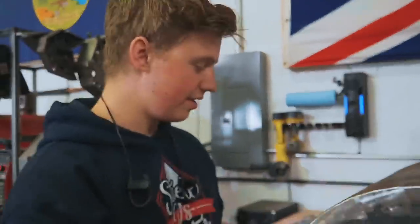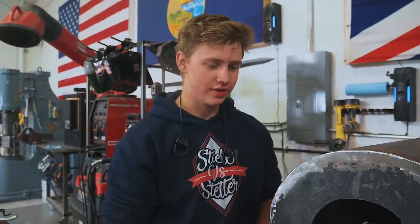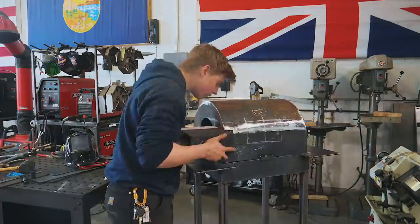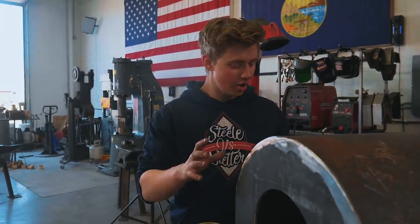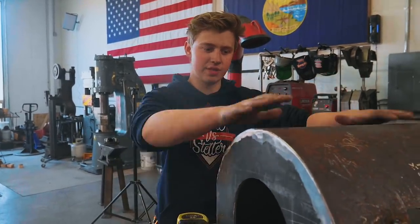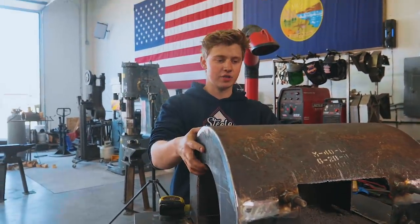That insulation means it'll heat up quick and hold its heat really well. The next step is cutting in the slot for where the burner is going to sit, building up a mounting plate for it, and making sure it's going to sit exactly where we want it. Now that the burner mounting system is done, we're going to move on to building an indexing system so that the forge shell — the top of it — sits on the base in the same spot every time and stays nice and level.